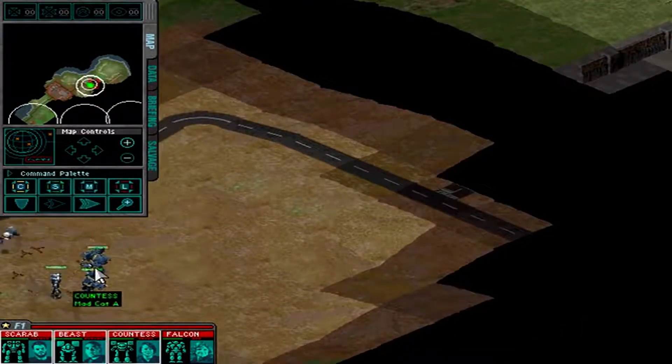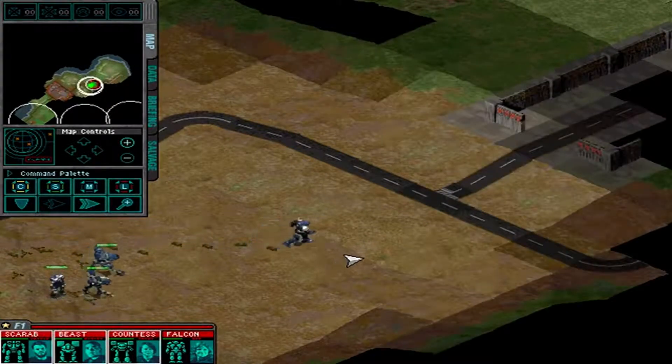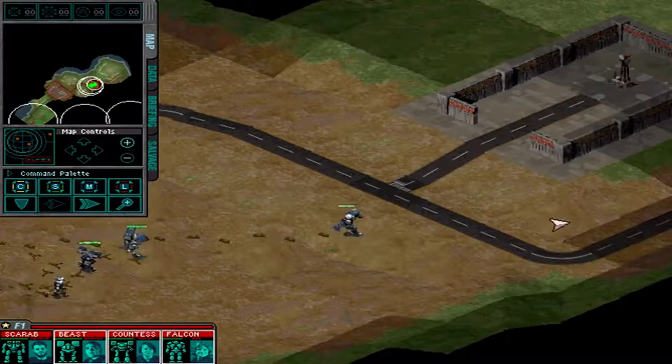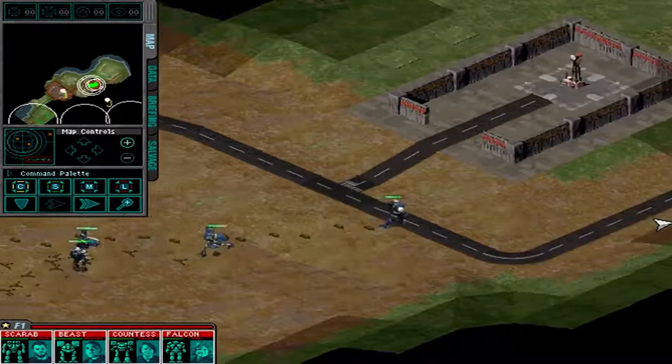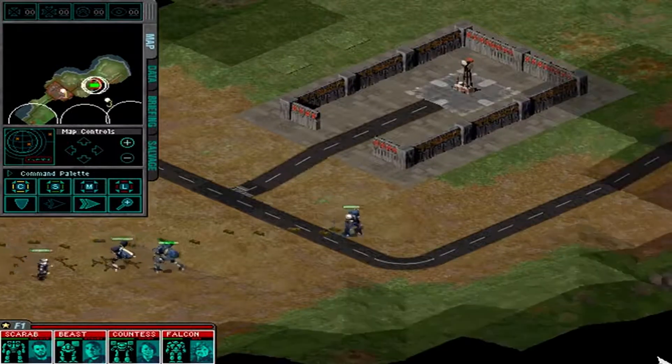There's a reason it's on the cover of Battletech, by the way. Now, unlike before, I don't have any ranged weapons for these guys, so I basically have to get them real close to these pop-up turrets to take them out. That'll be fun.